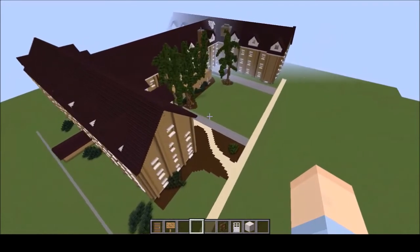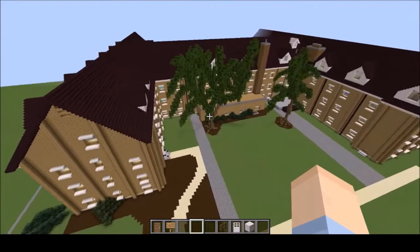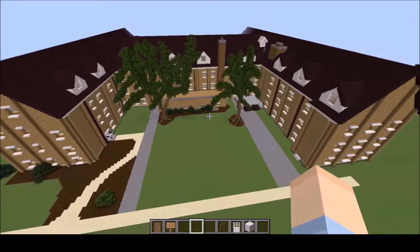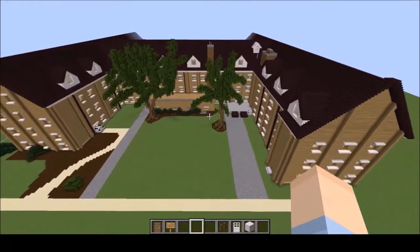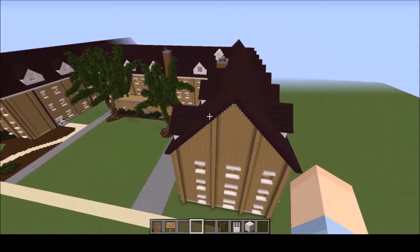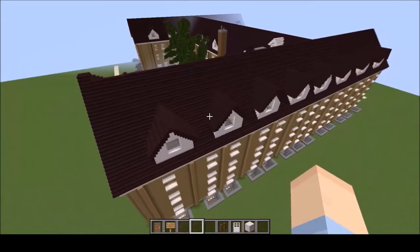Especially since this building is kind of the most central. Maybe it's a little off-center — of course you've got the quad — but as far as the whole campus goes, including Shen and Nielsen, that area, this is pretty center.